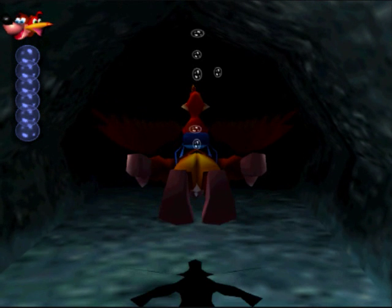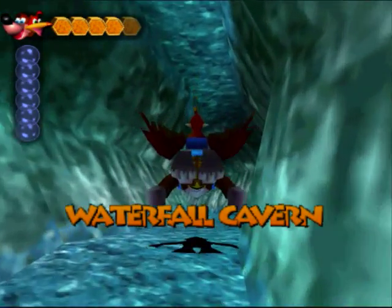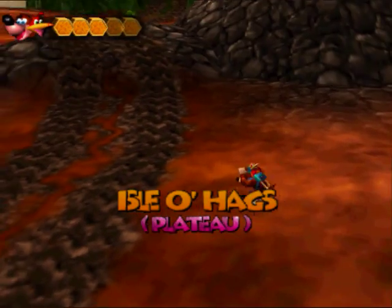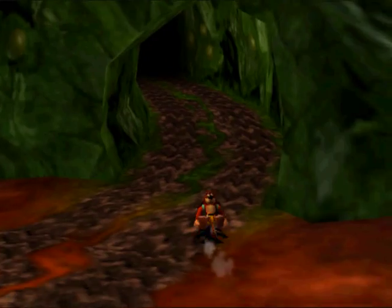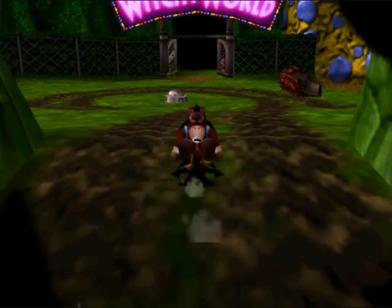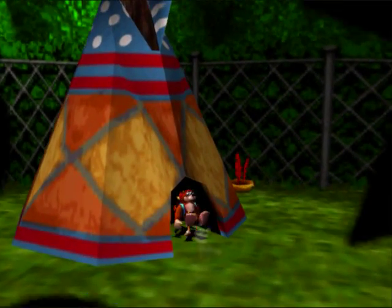Now I have to go to Humba Wumba, next to the Witchy World entrance. There we are — we need the fireworks to open the gate here, which I already did. And there's Humba Wumba. Enter the tent.